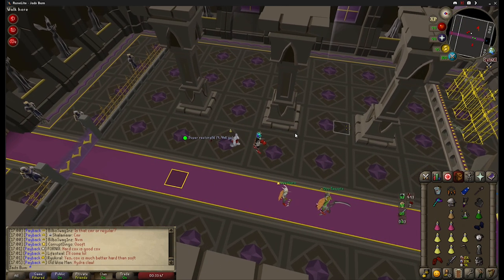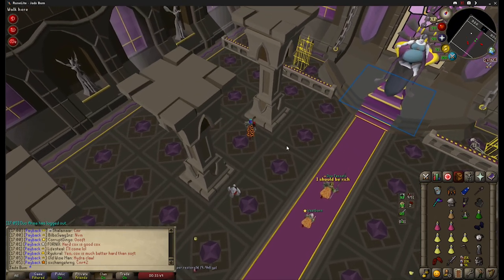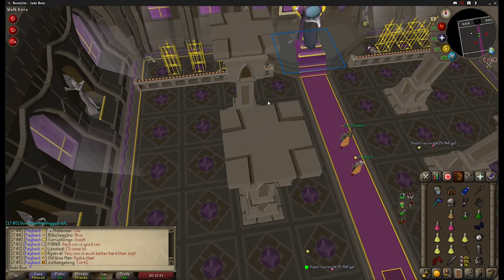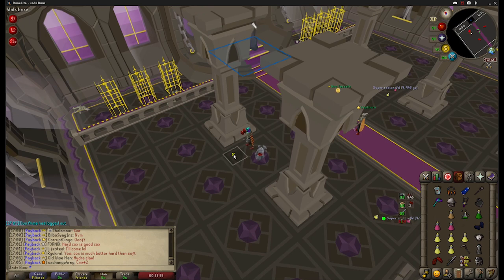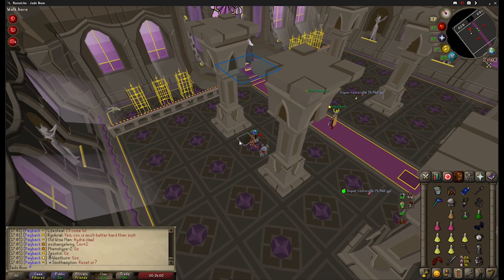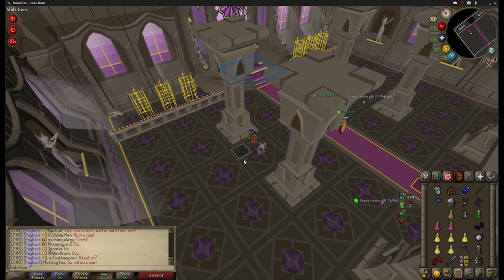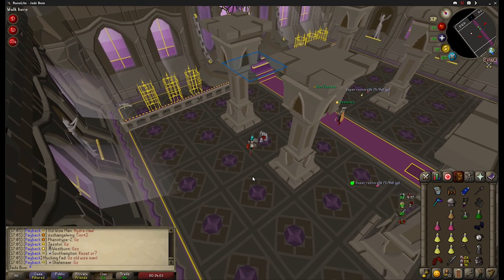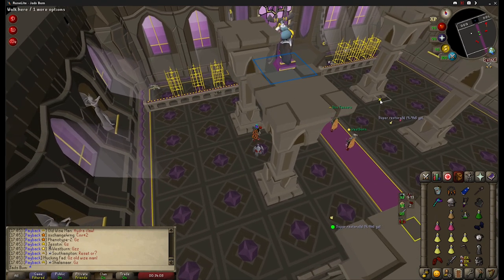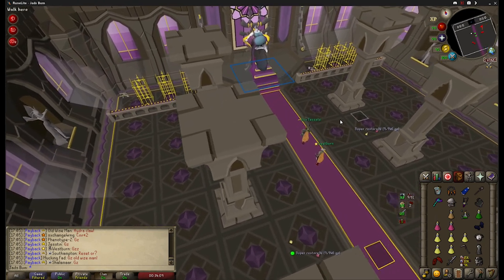The first safe spots I'll go over are the pillar safe spots. Here we're standing at pillar number 1, and the safe spot that everybody uses is directly in the middle. Anything diagonally southwest of this position is also safe while the pillar is still standing. The gem on the floor is not a safe spot and should be avoided. Pillar number 2 has the same safe spots, and this will be on the eastern side of the room.